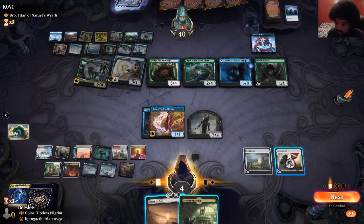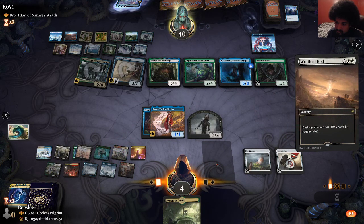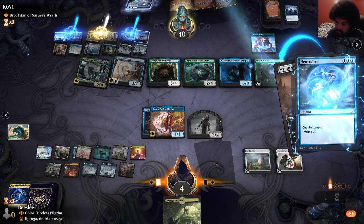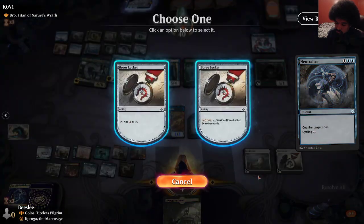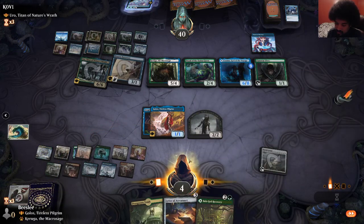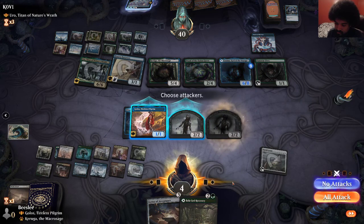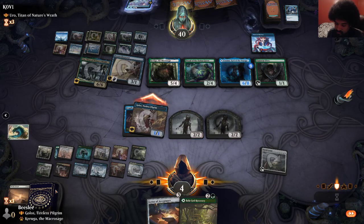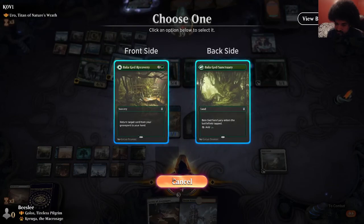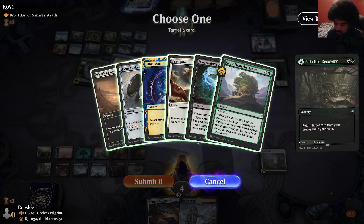Wow. Sometimes that happens. See if this resolves. That's annoying. Bala Ged Recovery was really good here — because now I get free damage and two. They're not gonna block obviously. I can pick up Fumigate. Yeah, that was a good draw — that was one of the things we needed to happen.